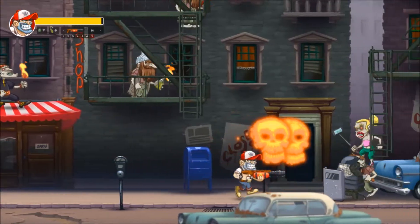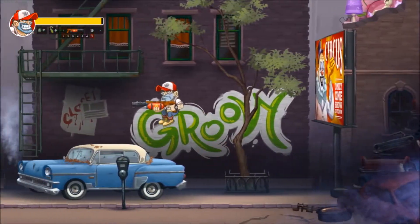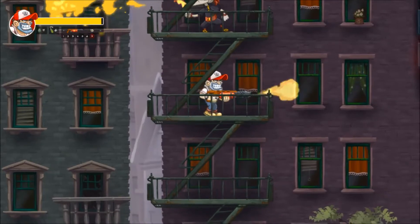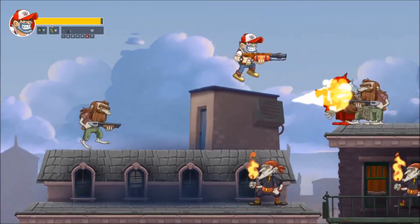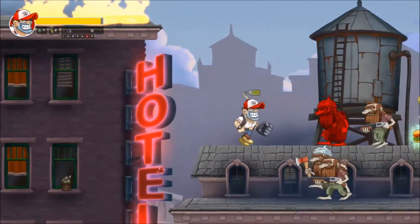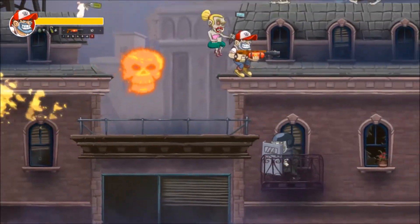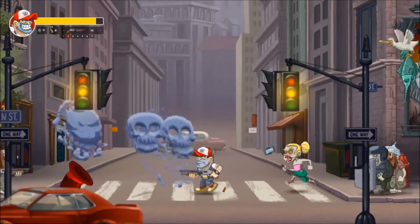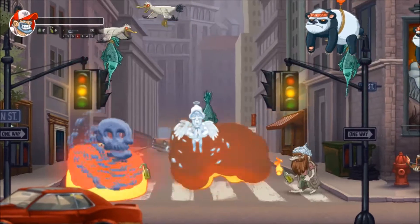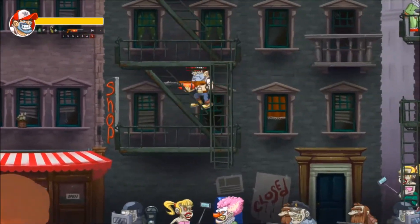Once you get a powerful weapon, just run in one direction and you should be good. If I stay in that fire, I will probably die in a few seconds. The weapon swap is just a very beginner's mistake in terms of the UI.